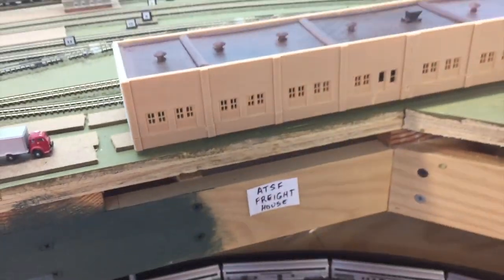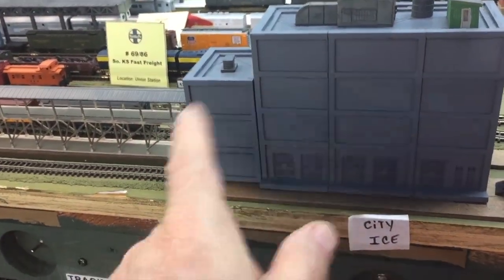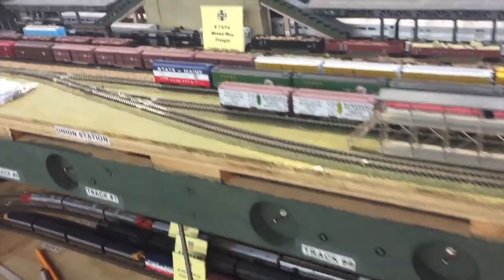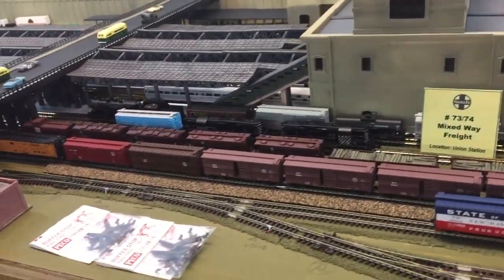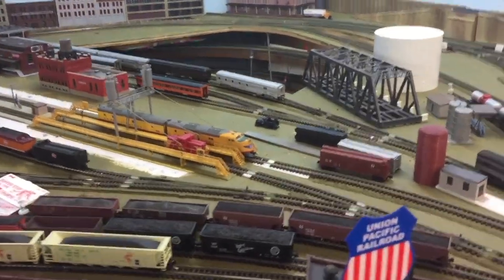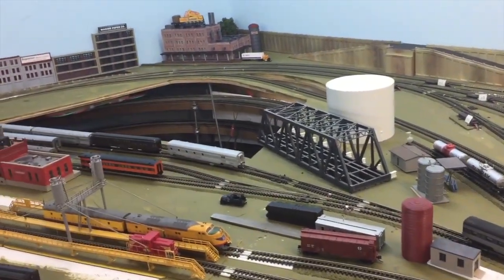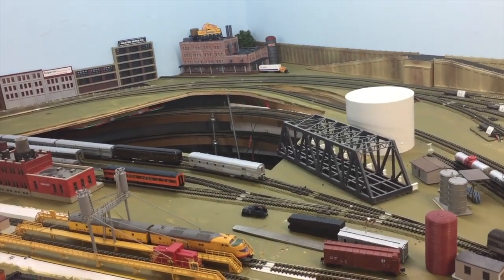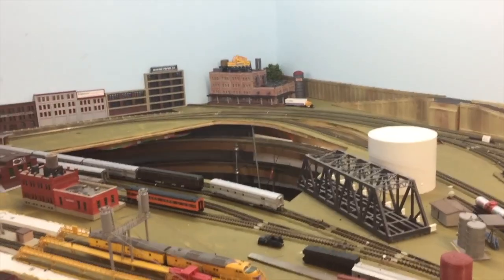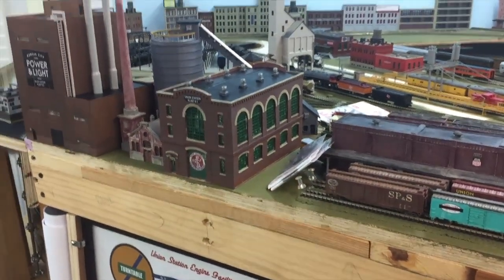After I do the freight house, I'll finish the ice house over in here, and then I'll think about doing whatever I'm going to do with lighting back in there. Due to my lack of mobility because of my back, I have to concentrate on the stuff I can reach. I need help from my wife to get back in there — I can't get underneath the layout and pull myself up through that hatch anymore, otherwise I'm back in the hospital. Anyway, that's kind of where we are now and we'll see you next time, bye!